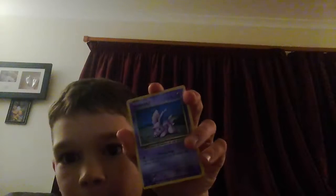If the Volcanion EX was real, I think it would be a Secret Rare, but I'm not sure. And the Kyogre - if Darkrai was real, it would be an Ultra Rare. So guys, this is a really basic card but I don't care - it's also real. It's a Nidoran from Evolutions.